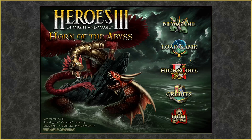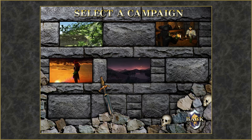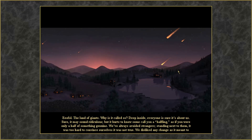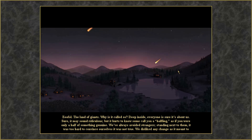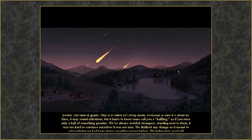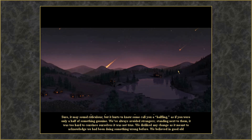The adventure doesn't end there. Horn of the Abyss 1.7 also unveils the Forged in Fire campaign, dedicated entirely to the Factory faction. Brace yourselves for an epic journey through challenging maps with increased difficulty that will really put your strategic prowess to the ultimate test. And for those who want to craft their own heroic sagas, the update introduces a Campaign Editor that allows you to unleash your creativity, designing custom campaigns complete with new background and region maps.